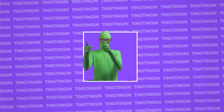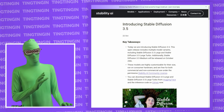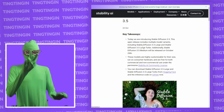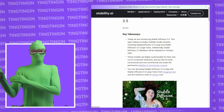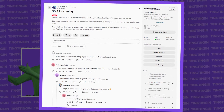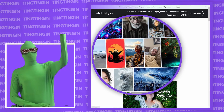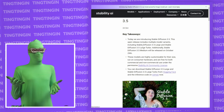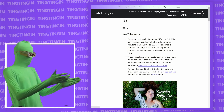Stable Diffusion 3.5 just launched about an hour ago, so this is pretty early. They released a poster and we're going through the announcement. For a while, Stability was saying they would release Stable Diffusion 3.1 as an upgraded version of SD3 to fix its problems. But then Flux came out and set a completely new bar, and SD3.1 never came out — they completely scrapped that model and released this instead.